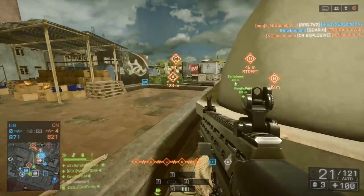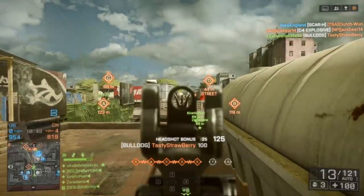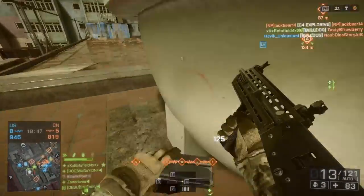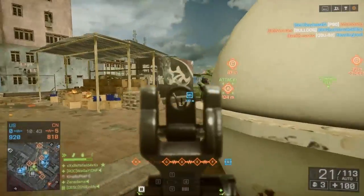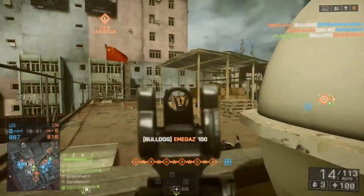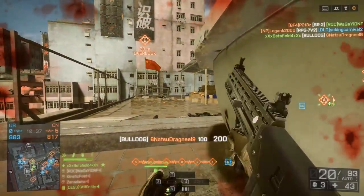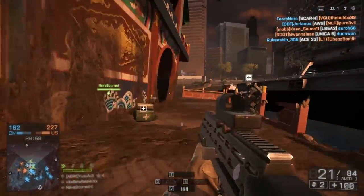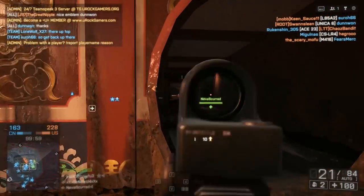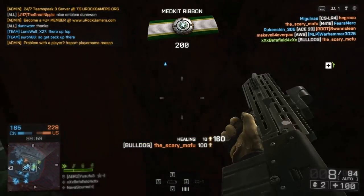To unlock the Bulldog Assault Rifle, you're gonna need the Dragon's Teeth DLC, you'll need to play at least one round on a Dragon's Teeth map, be ranked 10, get 10 kills of support enemies, kill 10 engineers, and 10 recons while playing the Assault class. All things considered, this is a pretty easy assignment, and I have a feeling a lot of people are gonna hit this just by playing the game naturally without even thinking about going for the unlock.